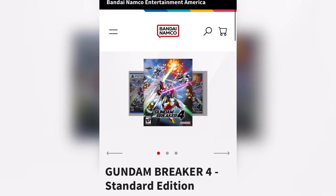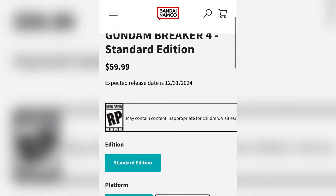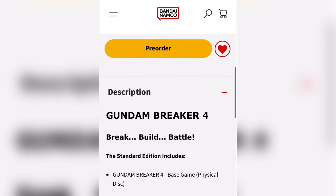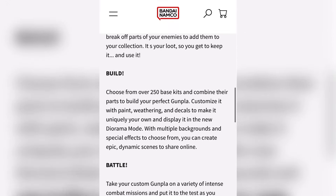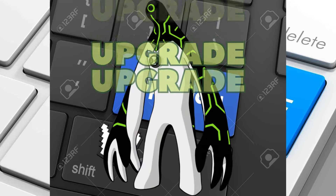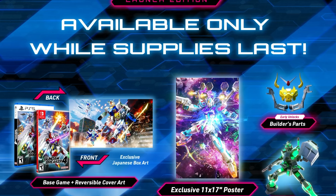You're probably asking: what if I already went through the effort of pre-ordering my standard edition Gundam Breaker from the Bandai Namco website and already put my money down — already paid my $99 shipping Canadian and my $99 shipping for the game? Am I just supposed to pay for it again? No sir — every standard edition copy has been upgraded for free to the launch edition.